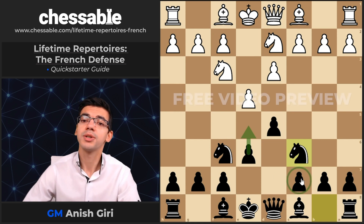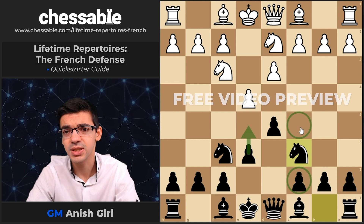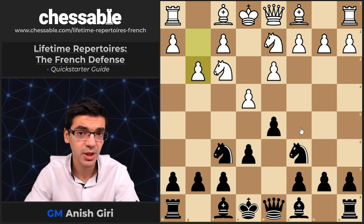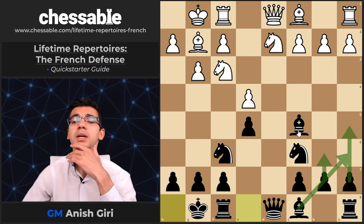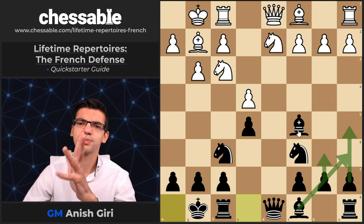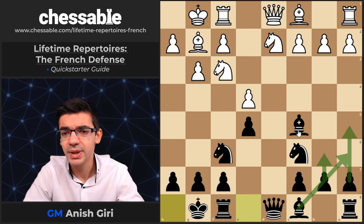This is not the usual way. Usually the C7 pawn goes towards C5 first and only then Nc6, but this is very interesting. The idea is to push the pawn to E5, and if White plays in the same style of the King's Indian Attack with G3, which is already quite inaccurate, I propose to take on E4, or play Bc5, and after Bg2, E5, castle-castle, we get this interesting position — some sort of a reverse Pirc slash reverse Philidor.